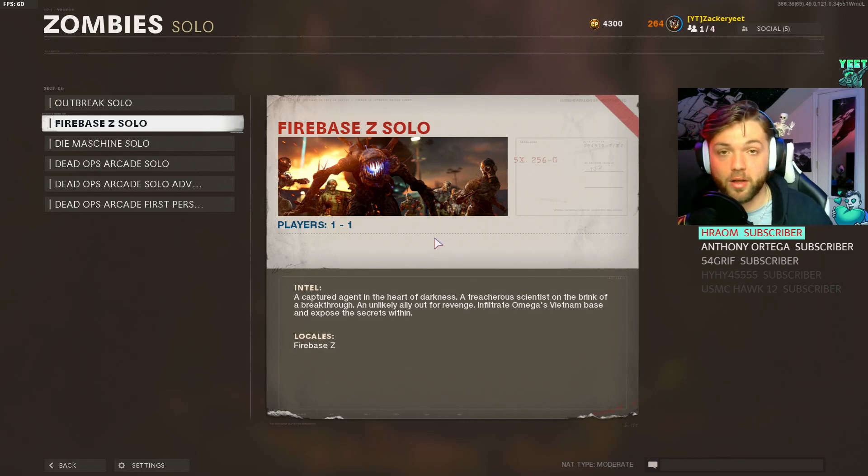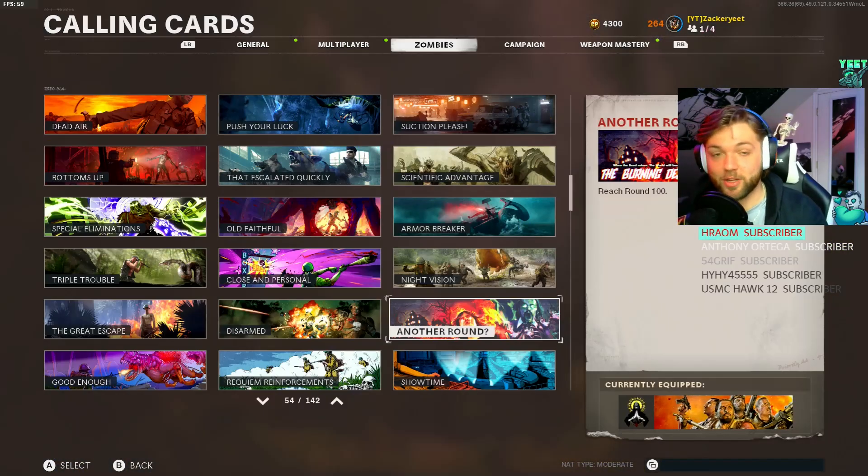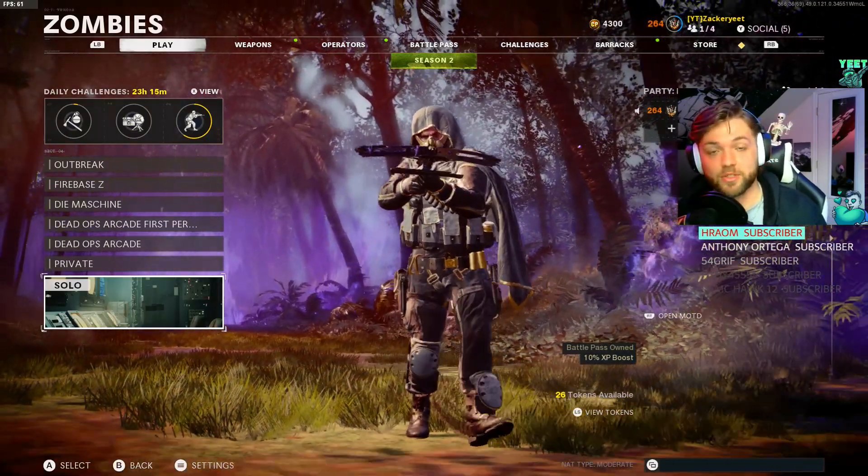Overall, the mechanics of the game and what we're taking in doesn't change at all - the way we play just changes a little because the map is different. You guys have asked a lot how to get to round 100. If you still don't have the calling card, I hope you can take something from this video. I'd really suggest doing this on solo if you're having a hard time - the more people in your lobby, the more zombies and the more difficult it is. If you haven't done it and you're trying to play zombies for a couple hours, give what I told you a shot - I promise it'll get you there.